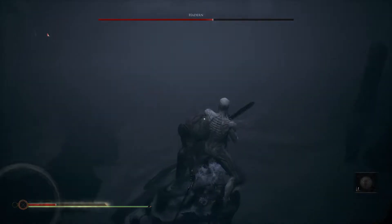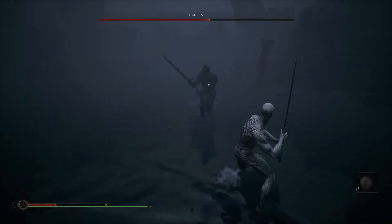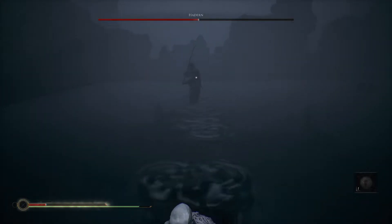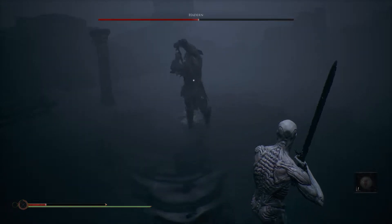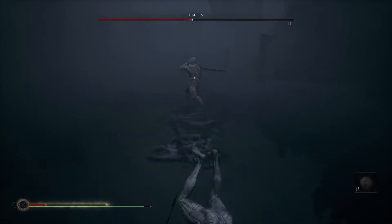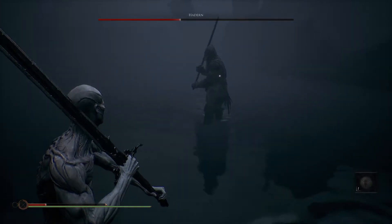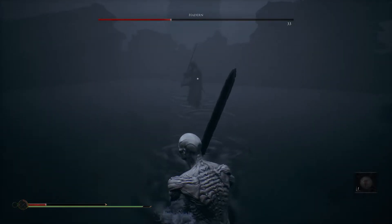I might still lose this. There we go, we're doing good. Bop — get bopped. You just got bop-conned. We're doing good. Just flee. Got a lot of stamina. Going for a kill — not a kill, but you get the point. We're good, we still got a hardening ability. There we go — that was beautiful. Beautiful show of power. We're doing so good, I'm so proud of me right now.